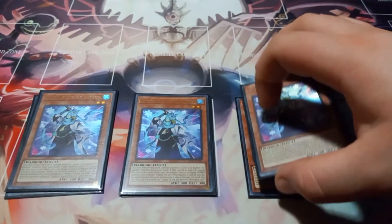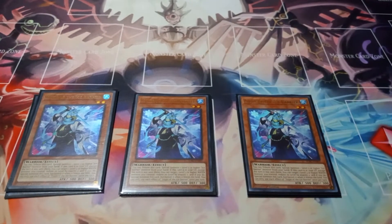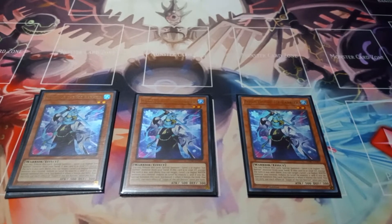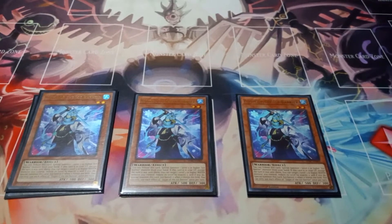Then I play three copies of Zoegian of the Ice Barrier. This card can tribute itself to summon a level five or higher Ice Barrier from your hand. And if this card's in your graveyard, you can target one level three or higher water monster you control, it gains two levels, and if you do, special summon this card but banish it when it leaves the field. I just like this card because it can summon itself back from the graveyard or tribute itself to summon a level five or higher monster.